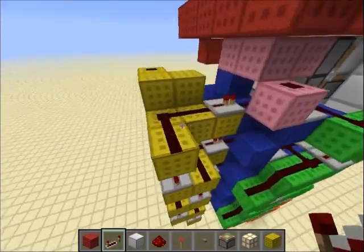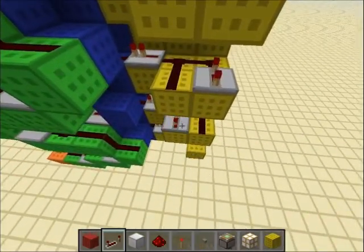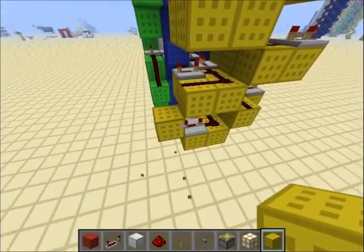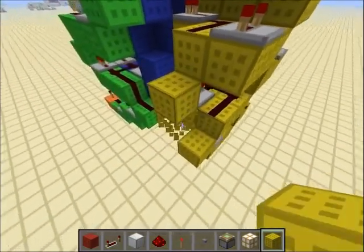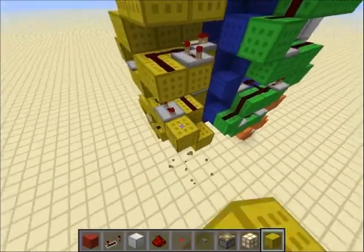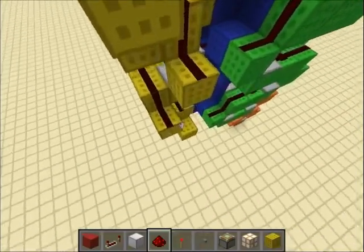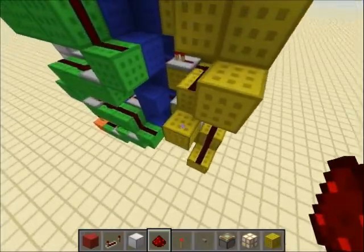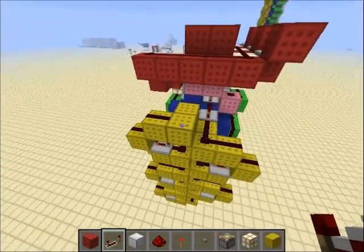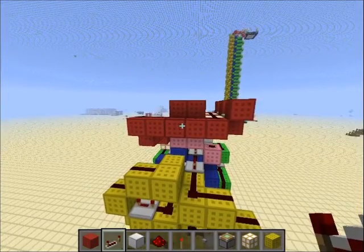Take repeaters and place four-tick delay repeaters at the side of each redstone piece, doing the same on the other side. Then place a block at the back of each repeater all the way to the top, and do the same on the other side. Put redstone on top of all those blocks. Now all that's needed is to power this via the red circuit — and the yellow circuit is done.